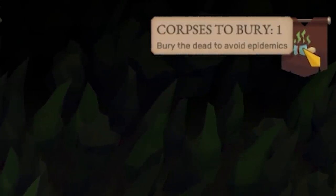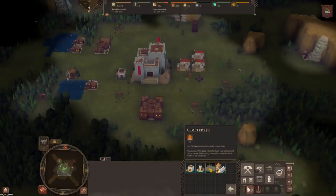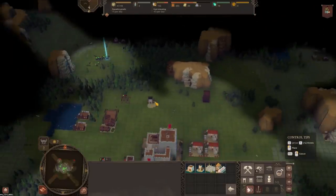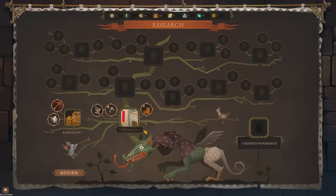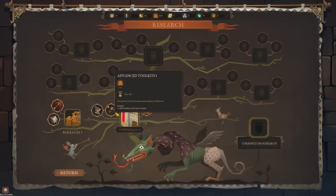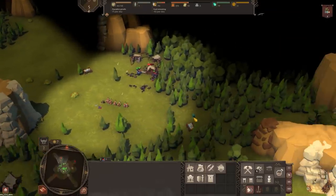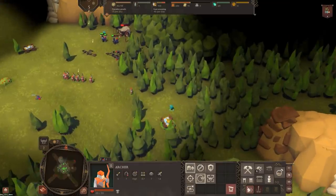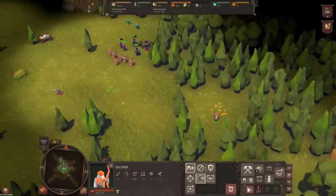Corpses to bury — bury the dead to avoid epidemics. We don't like those at all. So I'm guessing we're going to need a cemetery and a gravedigger's house. And we definitely want an obelisk so that we can gain access to the super laser. Research is something we want to get working on, but it costs a lot of stone in most cases, though some cost wood. We'll also pick up some soul stones and resources — looks like a cart with food.